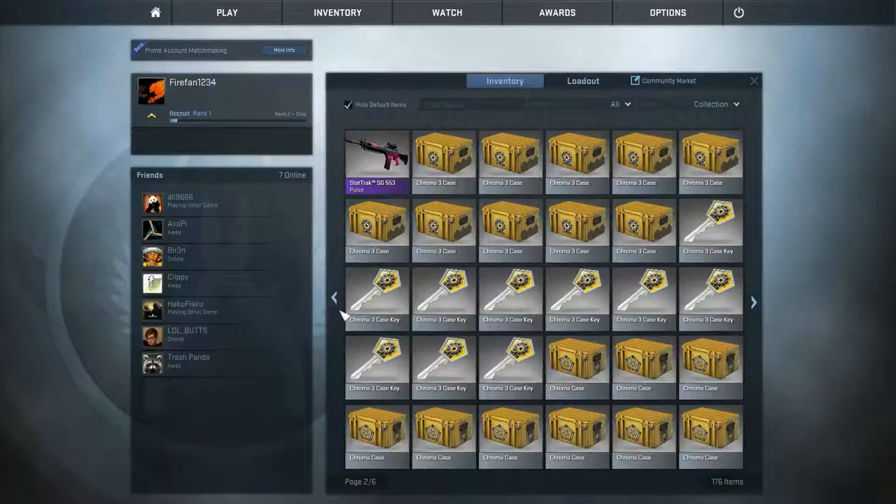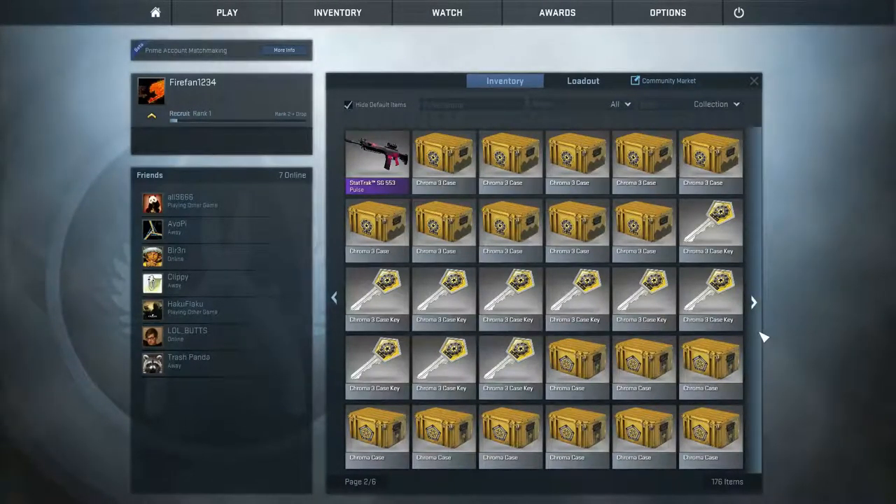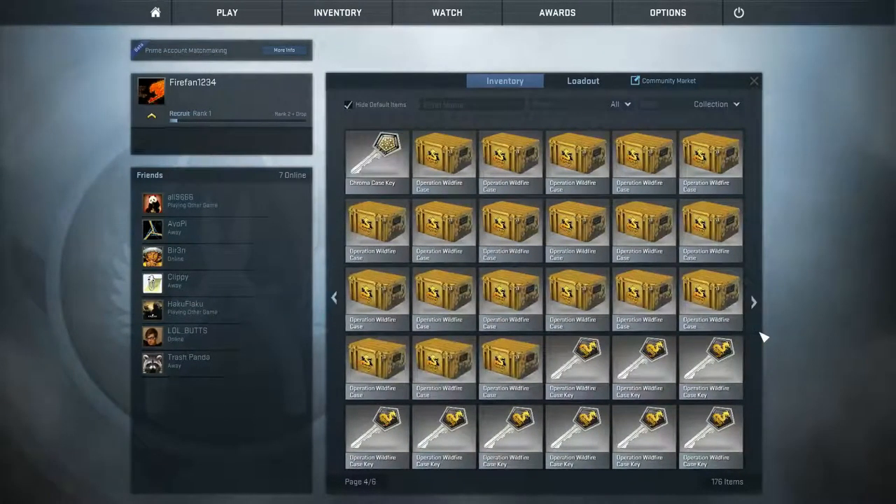The reason I bought 70 cases is that, as some people do, I collect my change — quarters, nickels, and dimes. I rolled them all up this morning, brought them to the bank, and it was basically enough for almost the exact price of 70 keys and cases. So that's that.